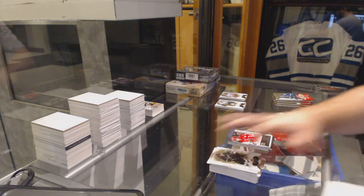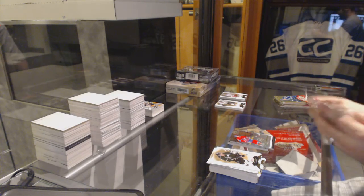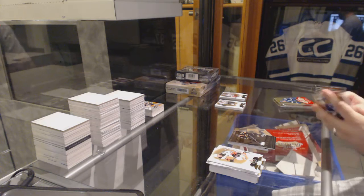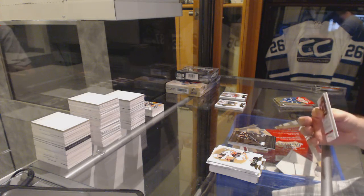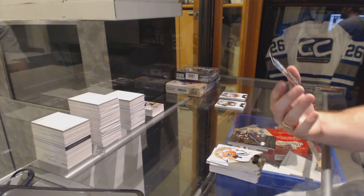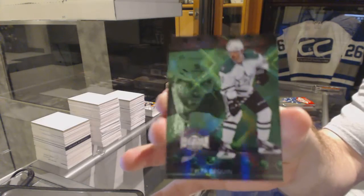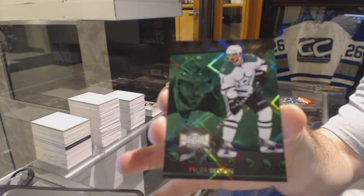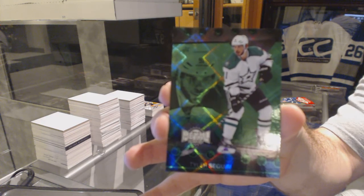Showcase for the Montreal Canadiens, Alex Galchenyuk. Metal Universe for the Boston Bruins, David Pastrnak — that's a pretty nice card. We've got an Emerald PMG for the Dallas Stars, Tyler Seguin.